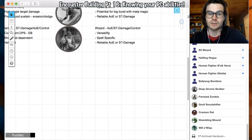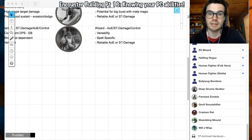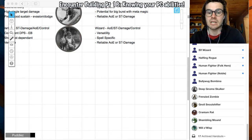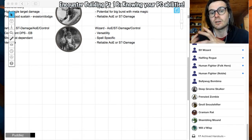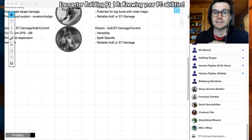Lastly, we have wizards — versatility is their hallmark. If you give your wizard spell scrolls to put in their book, they're going to have so much versatility. Getting two spells every level means they're going to have a lot to choose from. They're very reliable with AoE or single target, and depending on what school of magic they have, they can excel in different areas of casting.